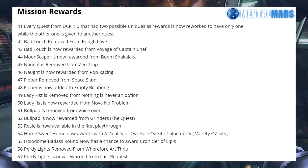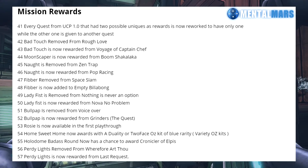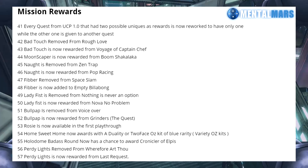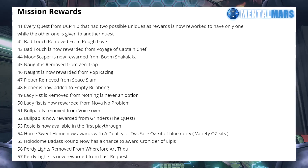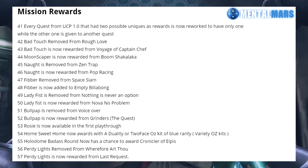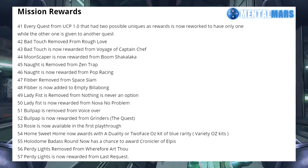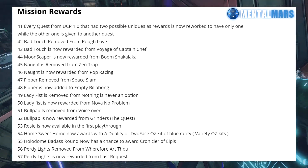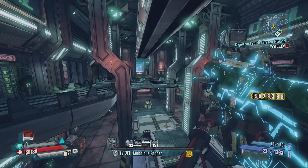Moonscraper is now rewarded from Boom Shakalaka. The Knot is given from Pop Racing. The Fibber is added to Empty Billowing. Lady Fist is added to Nova No Problem. Bullpen rewards come from the Grinders quest — not the Grinder itself. Purdy Lights is now given from the Last Request. And the Rose can be obtained on the first playthrough now. One other thing that's important to note is that the Hollow Dome Badass round can give the player a Chronicler of Elpis Classmod, which is really great — another way to get it and make your character way too strong.